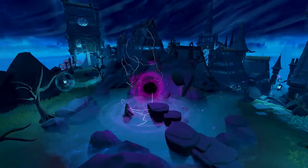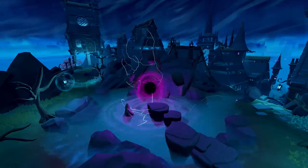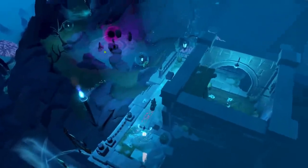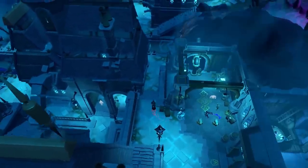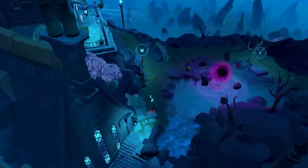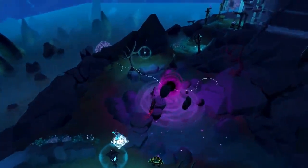Necromancy runecrafting takes place within the Dark Portal located in the City of Um. There are two ways of getting there quickly. One is using the City of Um Teleport spell, then using the Fairy to the Dark Portal and running there — you can unlock the Fairy by talking to the nearby NPC. The best way, though, is using the Tome of Um teleport to the Um Smithy and then running to the Dark Portal. The benefit of the Tome of Um is that you can bank where you teleport before running back, unlike the Ritual Site which has no nearby bank.